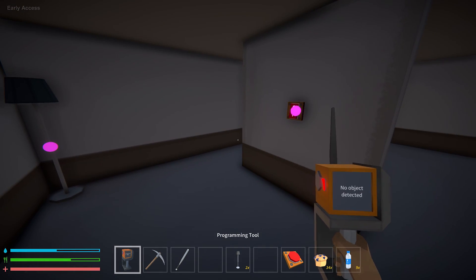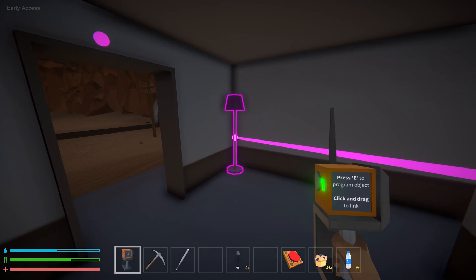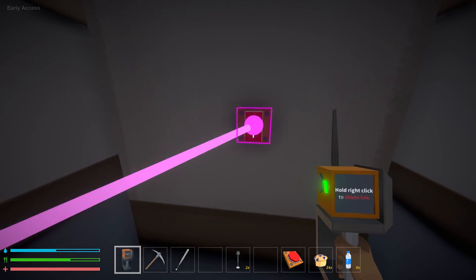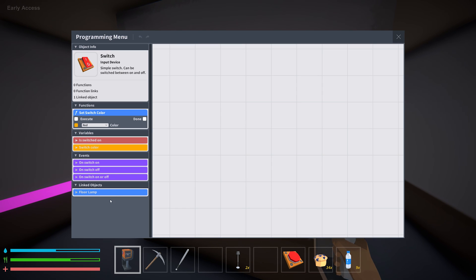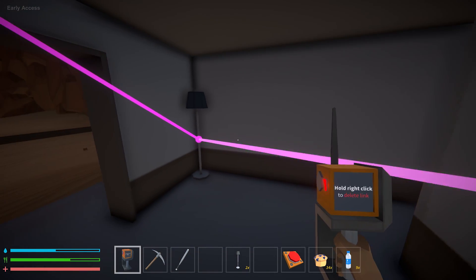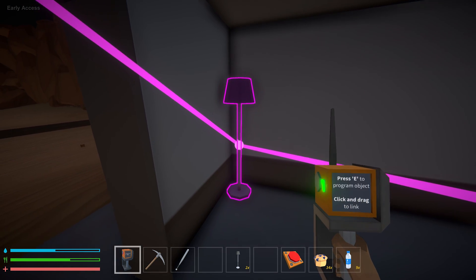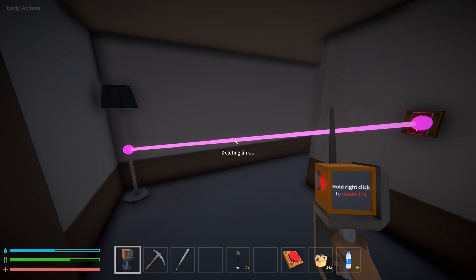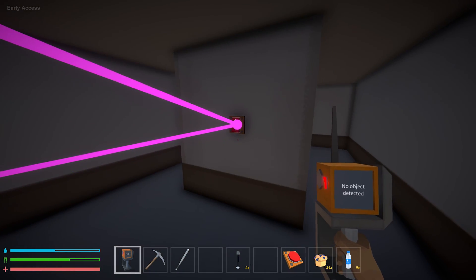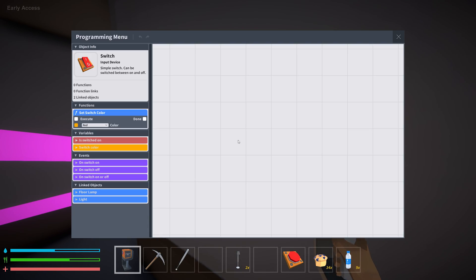I don't know how to program. What I want you to do is take your programming tool and first you want to connect the dots. You can connect the switch to the lamp and the lamp to the light, and you think, oh cool, it's all connected on one big network. The problem with doing this is that when you open the switch the only linked object you can program is the floor lamp — it doesn't know that the light is hooked to the same network. But if you open the lamp, the switch and the light are both there, because the lamp is the only one connected to both. I recommend hooking everything up to one source and programming from it.